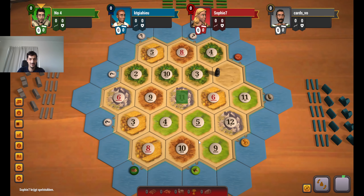Welcome everyone to a new game of Catan. Let's have a look at the board. One good ore spot — I like the 6-9-3 over here.